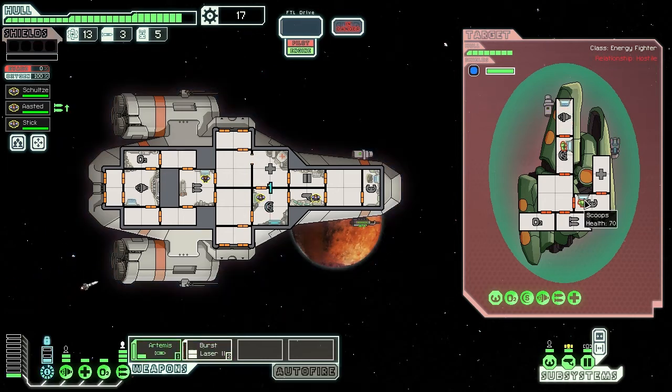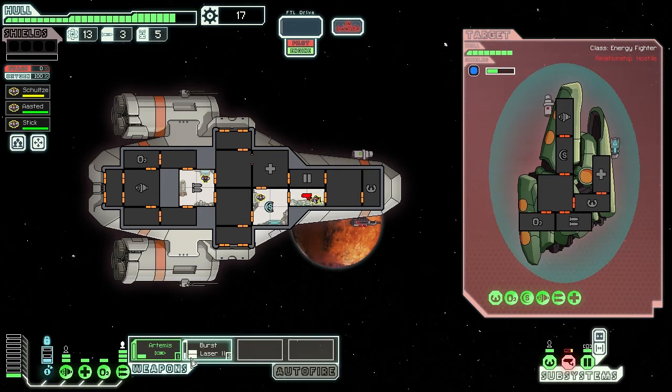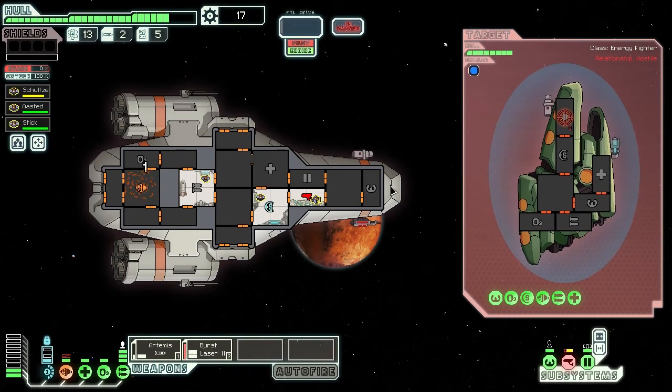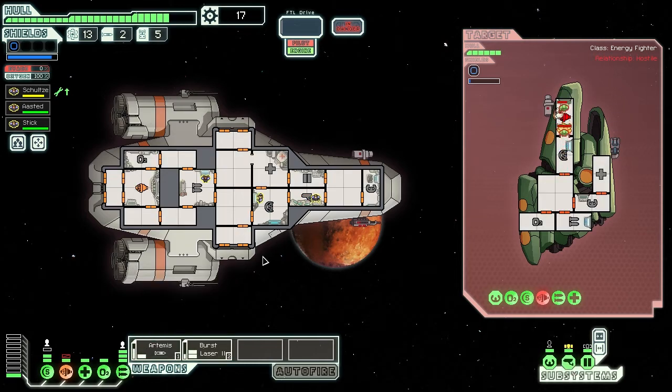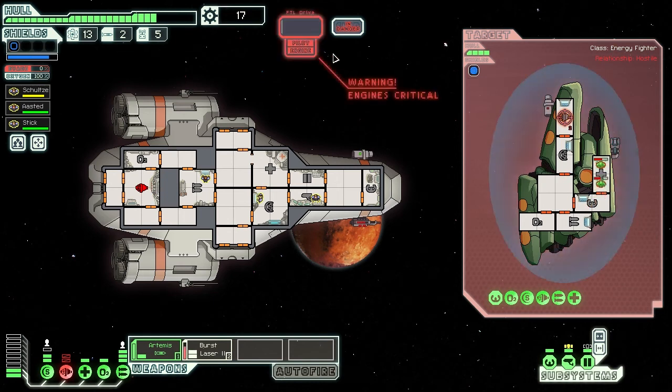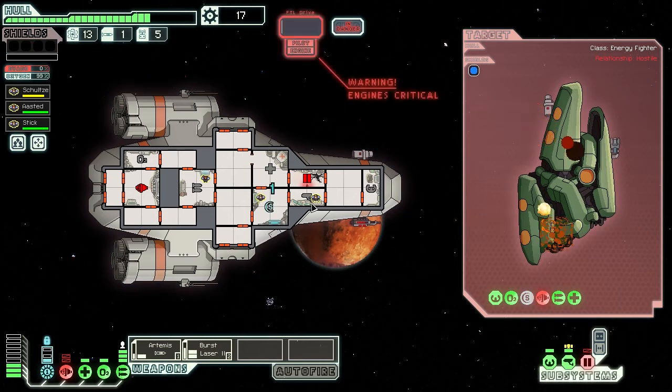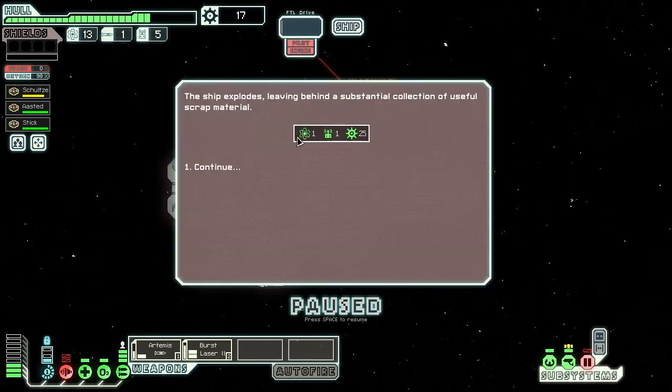We can see what they're doing. That's going to be a direct hit to the shields. Oh, balls - I'm going to fire a missile. Did that hit the thing? Nice. They're all in there, so we should probably pummel this area while they're in there. They're probably going to give up in a second. Engines are bad. We managed to defeat them, but at what cost? We get one fuel, one drone part, 25 scrap.